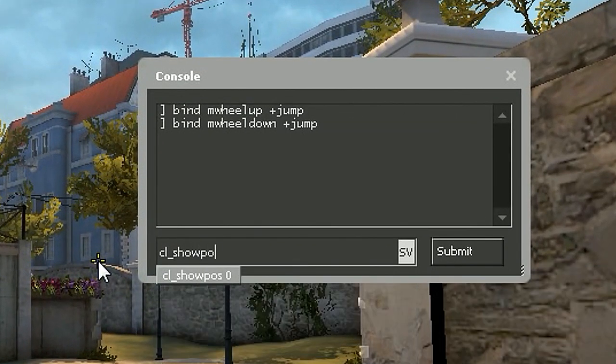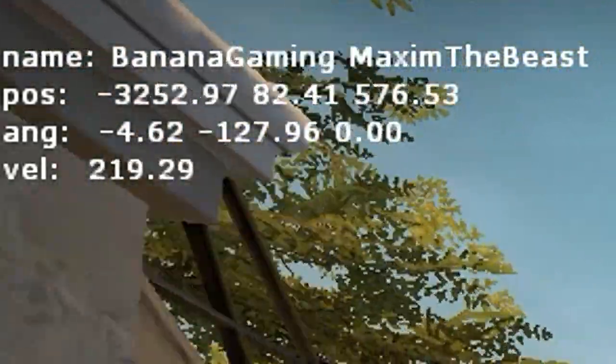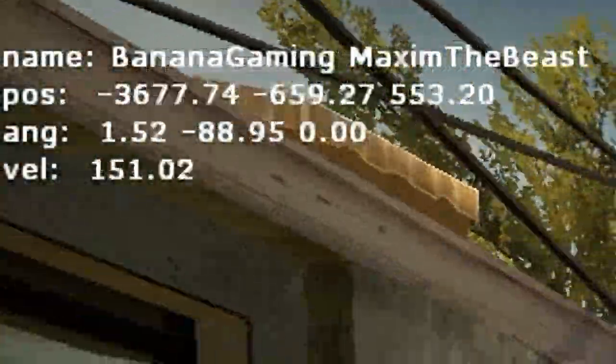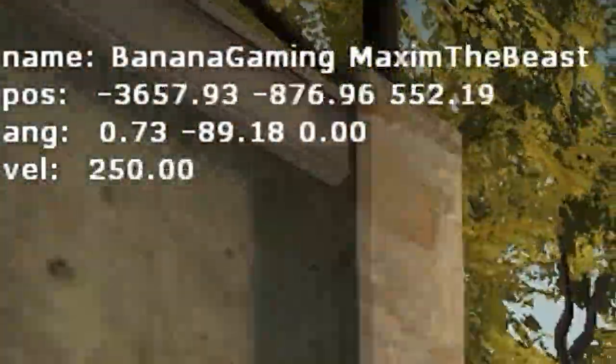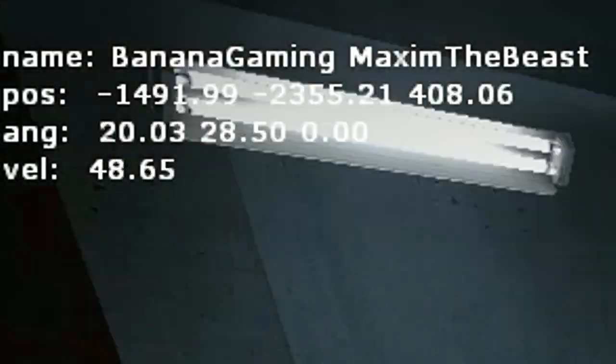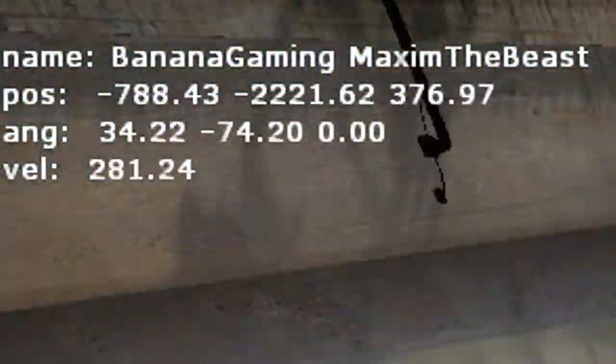Now type cl_showpos 1. This will bring up some information in the corner and we're gonna focus on velocity. The velocity is normally 250 when running. To effectively bhop, your velocity has to be between 250 and 300. You can go faster than 300 but your speed will be decreased automatically.